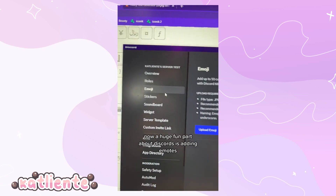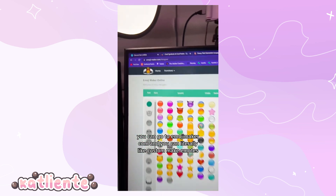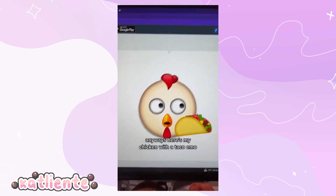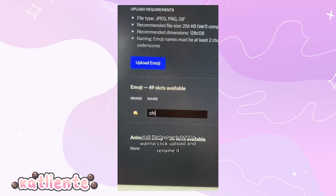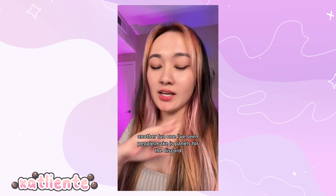A huge fun part about Discord servers is adding emotes. If you don't have any already, go to emojimaker.com and you can custom-make emotes. For example, here's my chicken with a taco emote. Hit save, then save now, download it, and rename it. Now you've got a custom emote to upload.